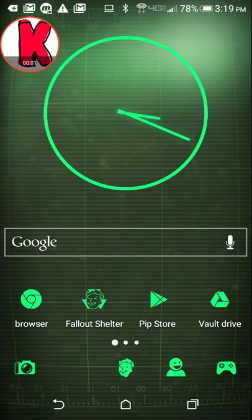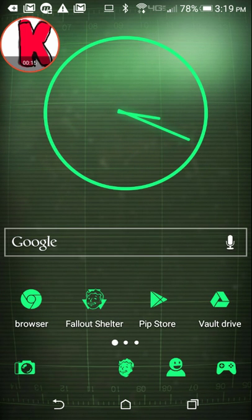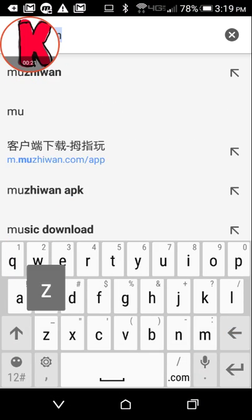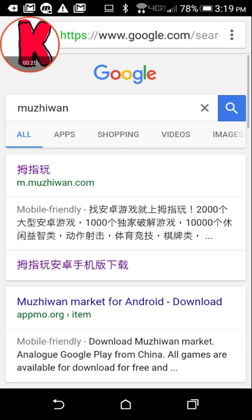Welcome to another how2k episode. Today we're gonna be showing you how to get almost any game for free on the Google Play Store. What you're gonna need to do is go into your browser and type in Moojiwon, and you'll find this bunch of stuff right here.